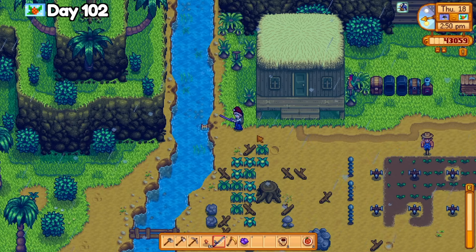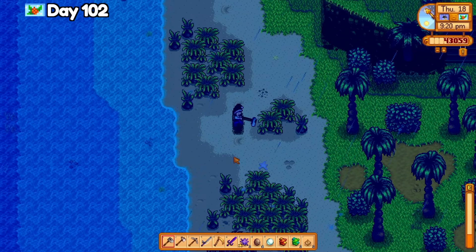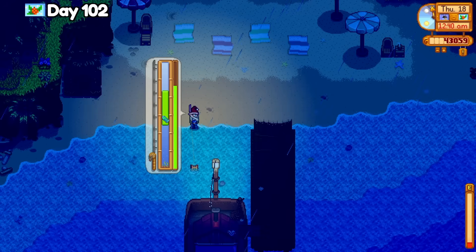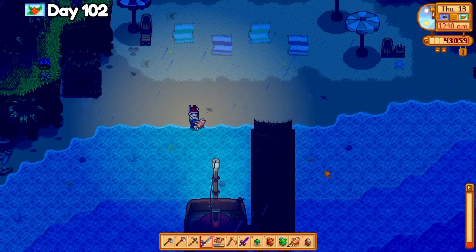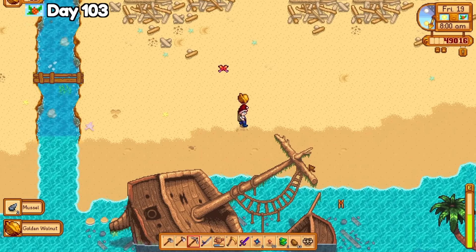Then I visit Ginger Island to start catching discus in the river for the tropical fish quest from Willy. I'm really all over the place today since there's so much to check off the list. I finished the gym bird puzzle that night for 5 golden walnuts and I caught 5 lionfish at the beach for the tropical fish request, but no ocean jelly for the fish smoker unfortunately. On day 103, I wake up on Ginger Island and get the whack-a-mole golden walnut and the last golden walnut needed from the mussel nodes at the beach.